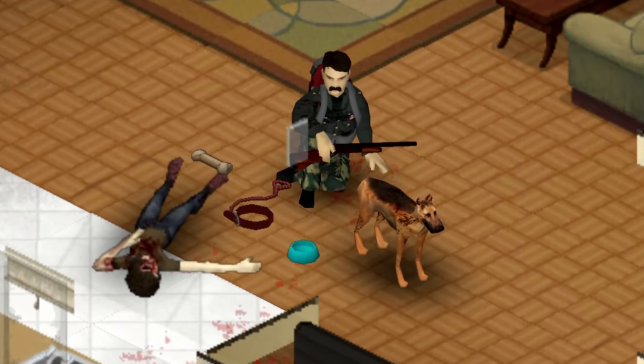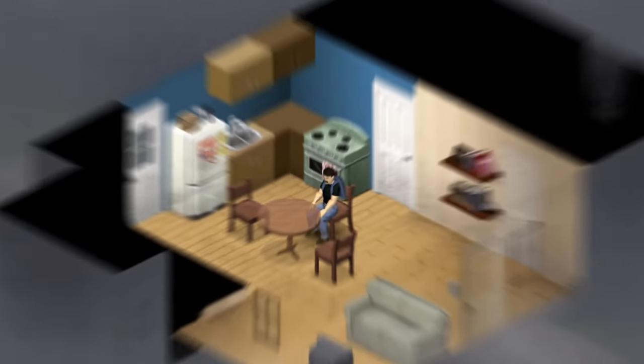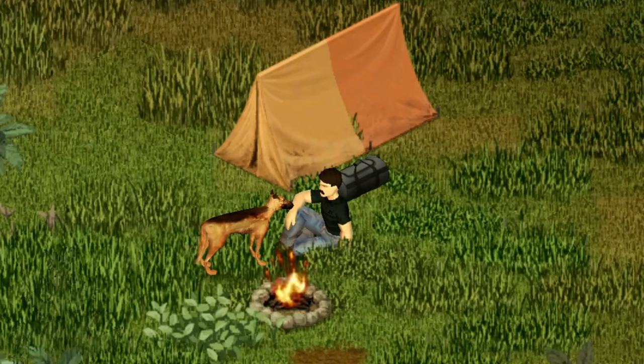Forget about build 42 for just a minute. Have you ever wanted a companion in Project Zomboid? Maybe you don't have any friends but need someone by your side. Well, this mod might give you exactly what you're looking for — a furry four-legged friend to stand by your side when things get tough.